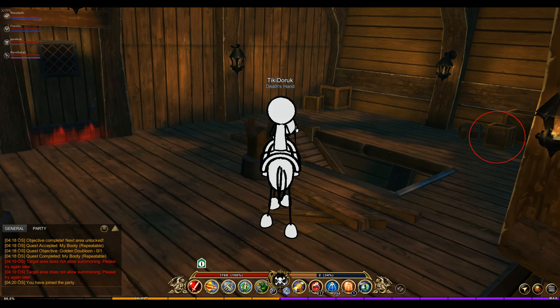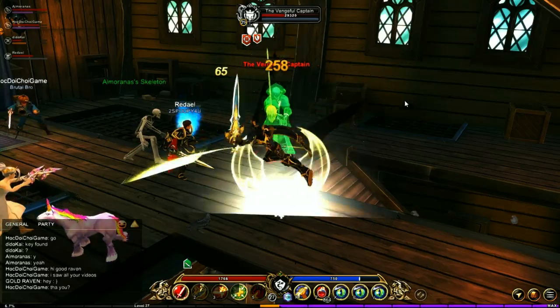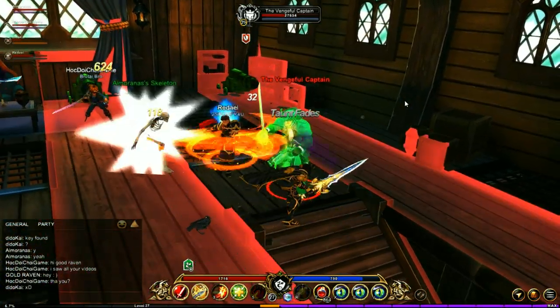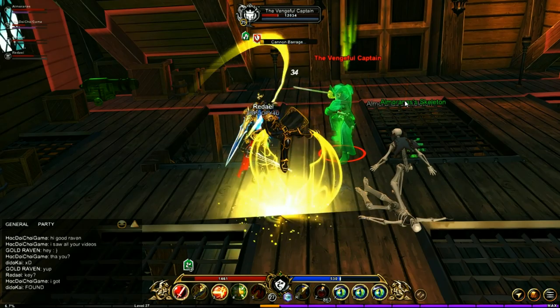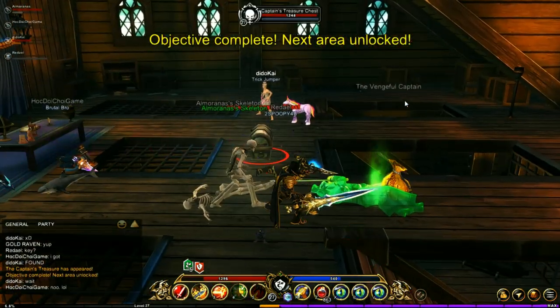Once you have the key you can go and fight the boss. This is a pretty tricky fight — you're going to want to avoid the cannon fire because that can cause quite a bit of damage, and you're going to want to avoid his attacks as well. It's pretty easy to do, you just kind of evade out of the way.